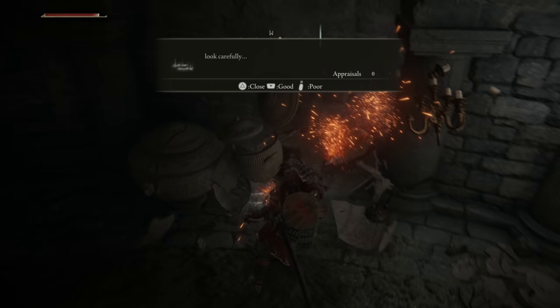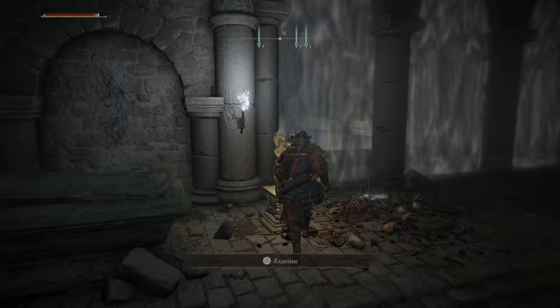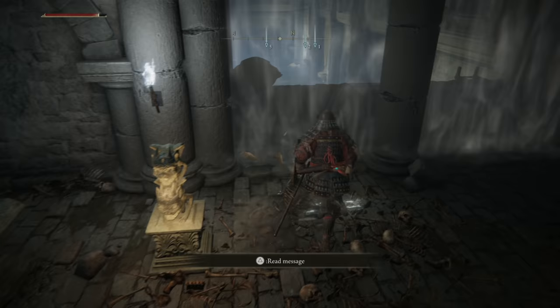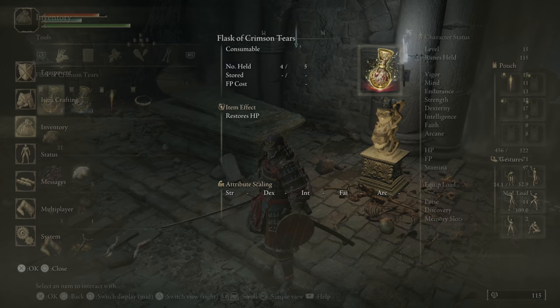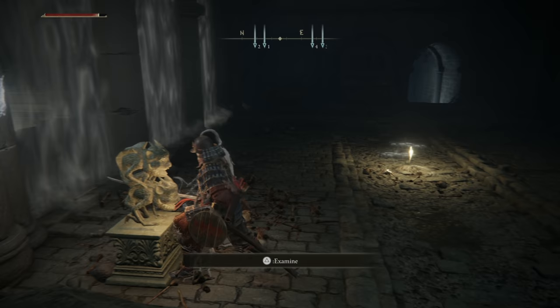I constantly am going to get trolled by these messages. Right here. Not enough stone sword key? What do you mean, not enough stone sword key? What does that mean? If only I had a key. Use to break one imp statue seal. Oh, maybe because there's two on there — maybe I need two keys. That's possible, I guess.